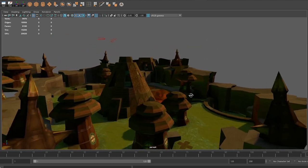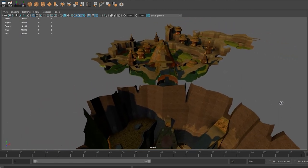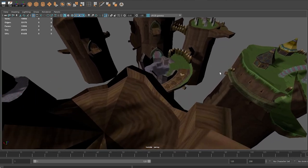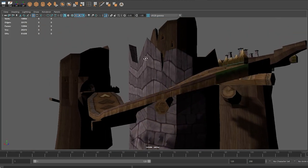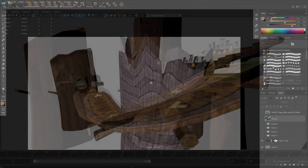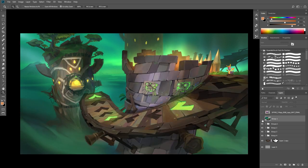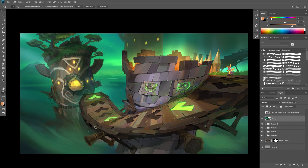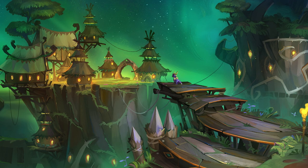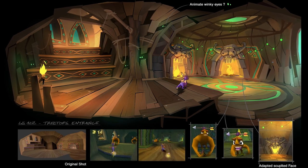One cool thing the company provided was the original 3D files from the games, which was absolutely necessary since we were not allowed to steer away from the original level design. My main process was to open the original 3D file, sometimes add extra modeling on top of it, and use the software to create a cool lighting setup. Right afterwards I would paint over it in Photoshop to quickly get proposals to my art director so we could find an initial mood for the level, then paint maybe five to ten more paintings depending on complexity.